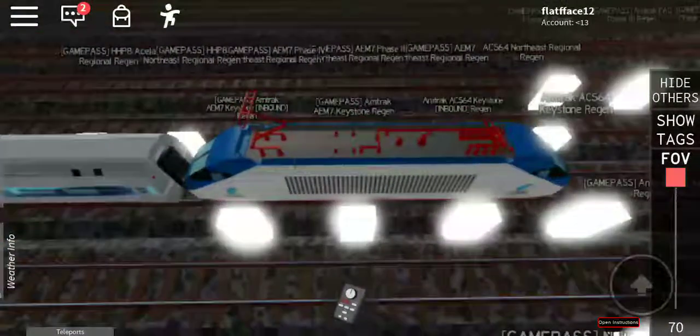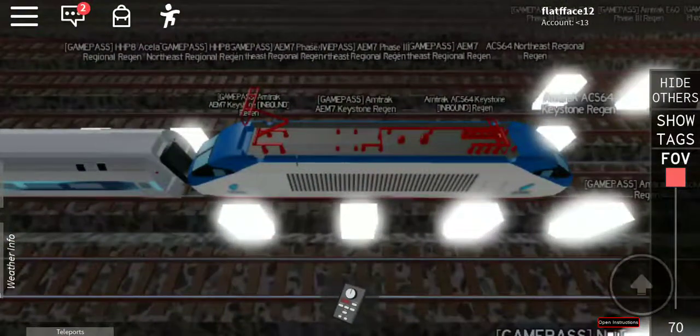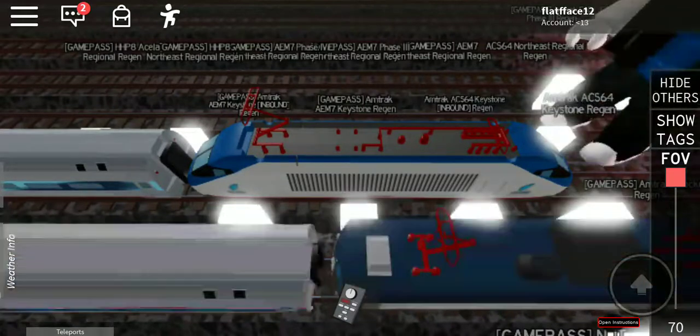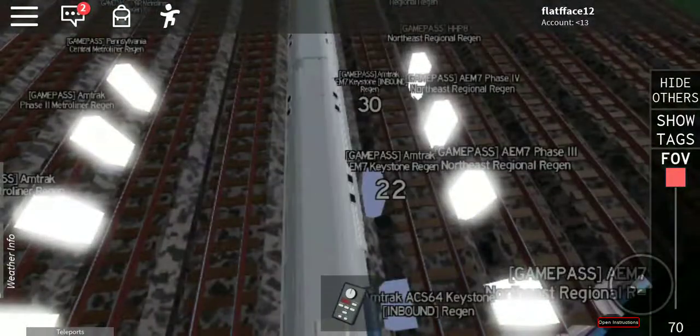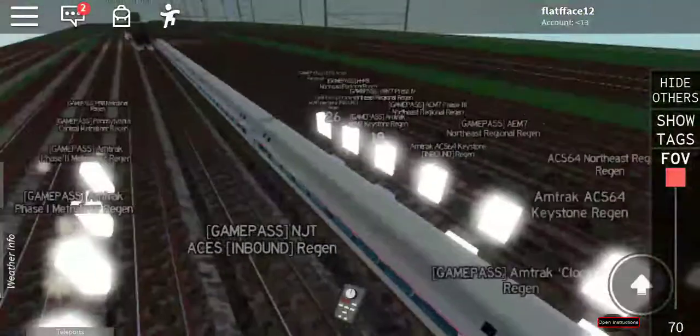We got more AM7s here, so let's spawn these in. We got the AM7 Keystone, and I'm surprised they don't have an E60 Keystone.